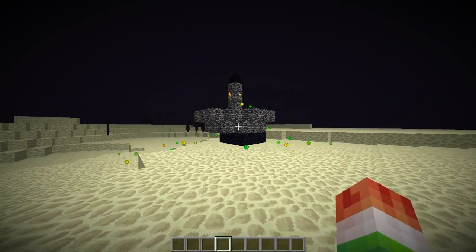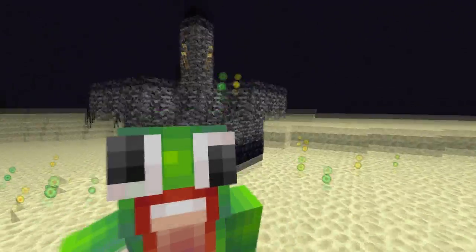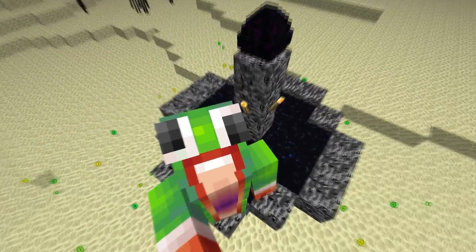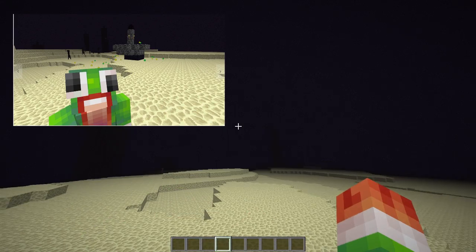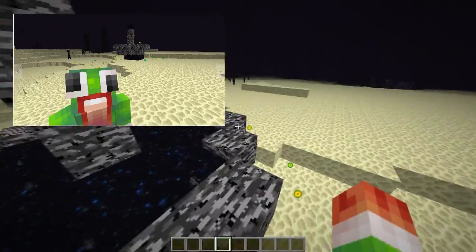One cool thing you could do — let's say you just defeated the Ender Dragon and want to show everyone. You can take a selfie with the Ender egg right here. Let's get on it without falling in, then take a selfie captioned 'Ender Dragon winner' or something, and send it. You guys might see that selfie on the website right now!